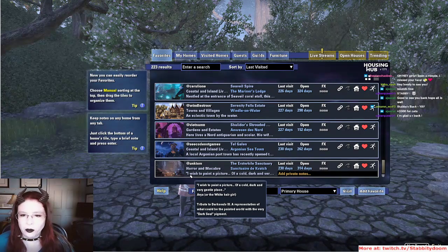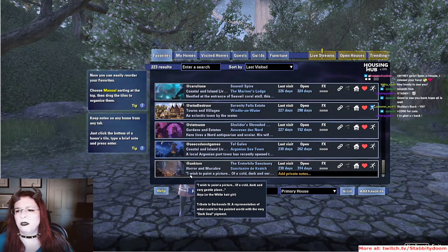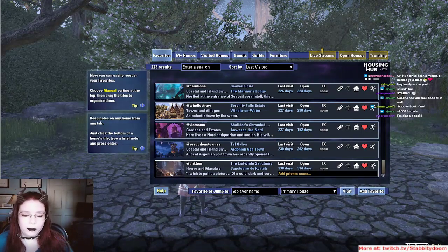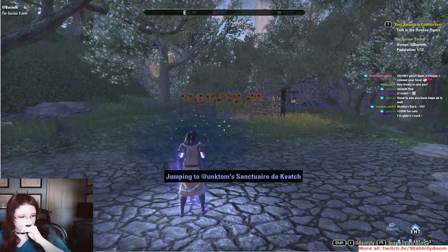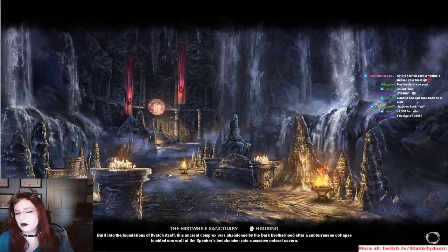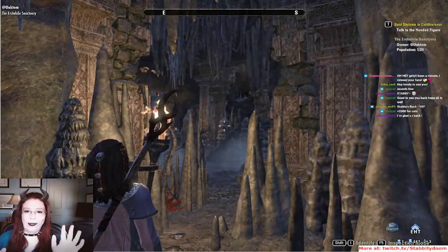We're going to look at 'An Erstwhile Sanctuary' by Unctom. The description is: 'I wish to paint a picture of a cold, dark, and gentle place — Aria, the white-haired girl — a tribute to Dark Souls 3.' I've never played it, so if I miss something I apologize. Part of the reason I didn't want to do this anymore was that if I missed something people got really annoyed, feeling I wasn't touring their house properly.